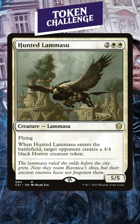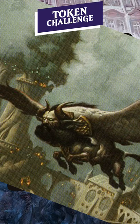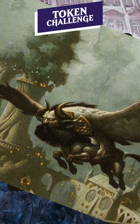And the card that makes this horror token is Hunted Lamassu. Yep, Old Man Eagle Ox is definitely the kind of thing that produces horrors. I actually think this card is great in Commander because if you can use that 4/4 token politically, well then you can gain a friend and together you can pressure the real threat at the Commander table.